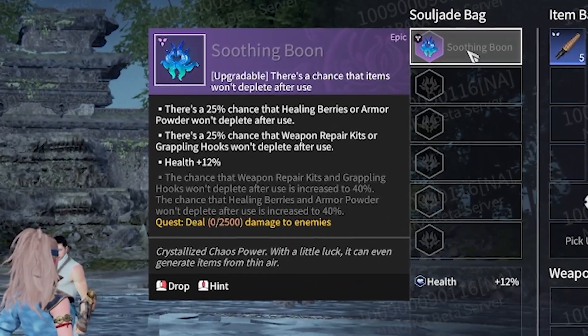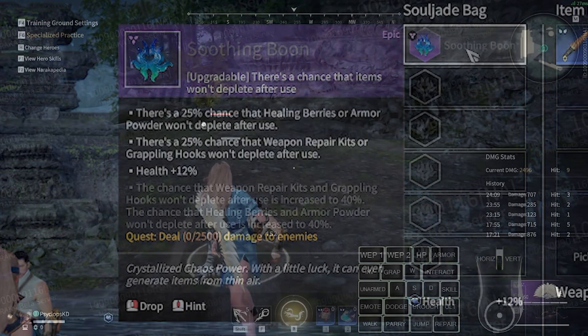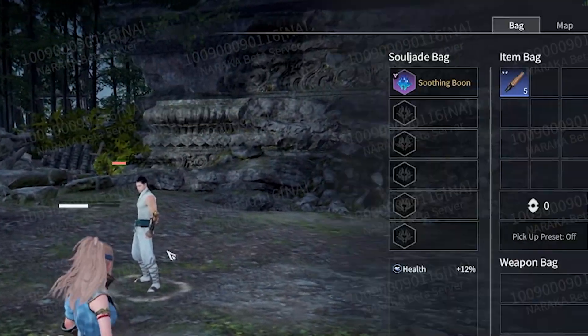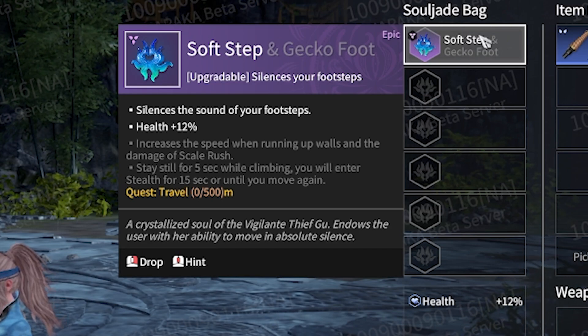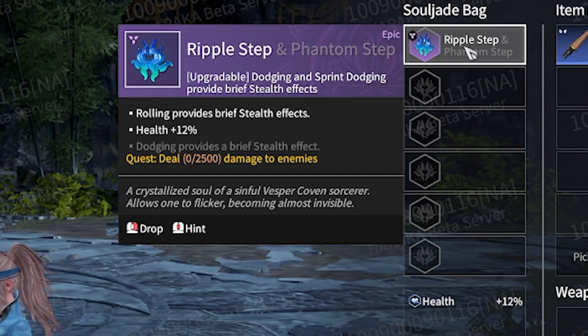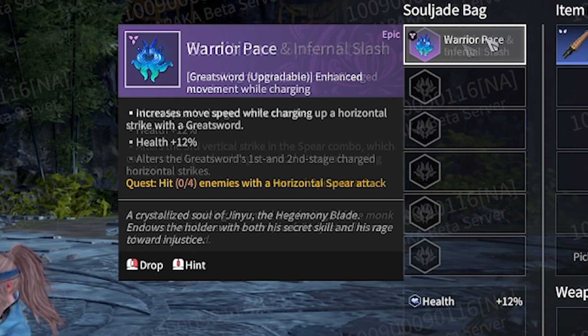That's not all, because next we have another new type of souljade — the upgradable souljades. Upgradable souljades will have a specific task that can be completed to unlock more power from the jade. Some will give an increase to the power of the original ability, but some existing souljades have been combined to be upgradable souljades. These combined jades will essentially give you the abilities of two souljades in one slot. Here are all the jades in the test server that are now upgradable and what you have to do to unlock the different upgrades.